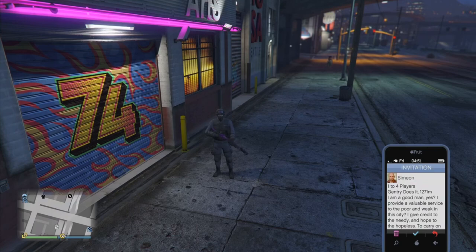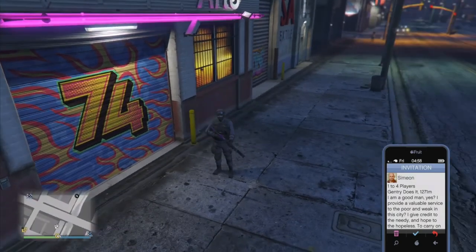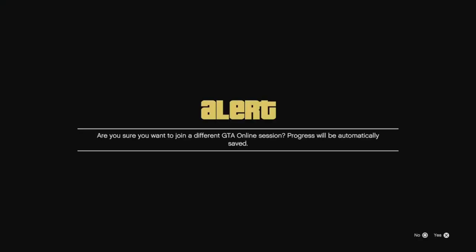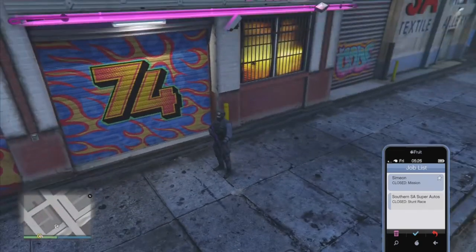Join that person as if you were joining your friend off of PlayStation. On the bottom right, it's going to say 'getting session details.' Whenever it says that, we're going to accept the invite from Simeon. Accept all these alerts too. If you've timed it correctly, whenever you join your job list, you should see that every mission is closed.